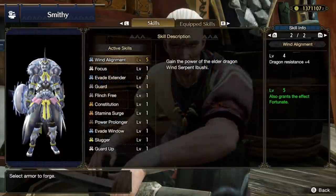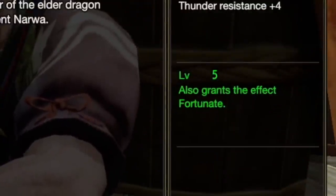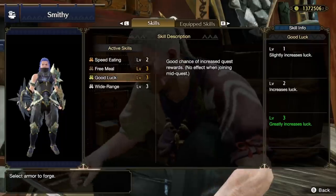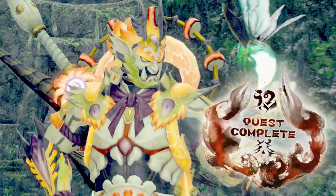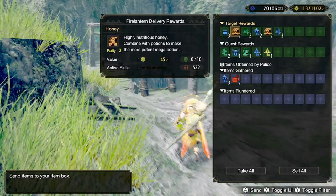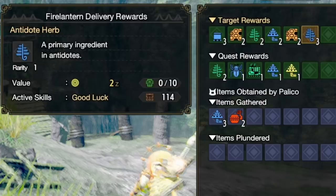Let's start with how these sets work. By wearing the full five-piece set of either Nawa or Ibushi, you will gain a unique skill called Fortunate, which is very comparable to another skill in the game called Good Luck. Simply put, what these Good Luck skills do are increase the chances that you'll get more quest rewards — the higher the level of the skill, the better the odds. Fortunate is so similar to Good Luck that the game actually considers it Good Luck when it works. By checking the items that appear in the rewards, we can see which ones appeared because I was wearing the Fortunate set. It's listed under Active Skills as Good Luck, but I'm not wearing Good Luck — I'm wearing Fortunate gear. So they're the same thing, apparently. Perhaps the numbers are slightly different, but they work the same.